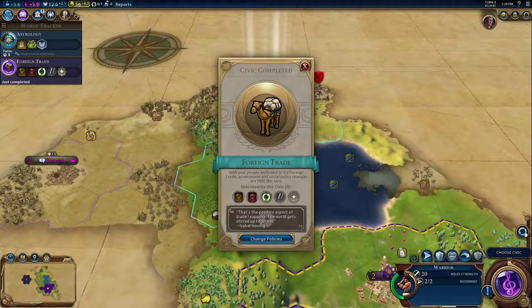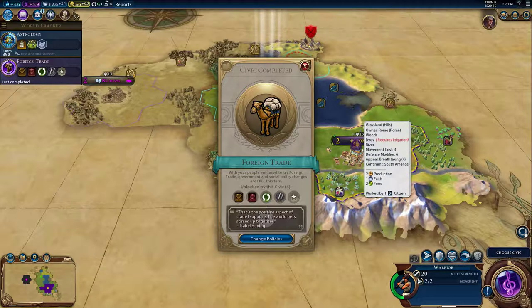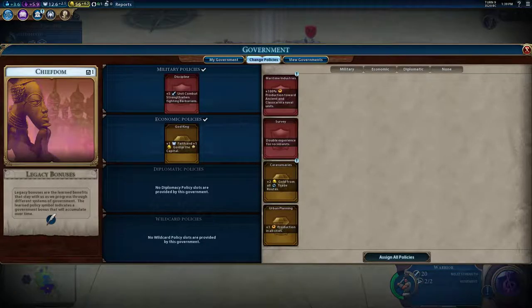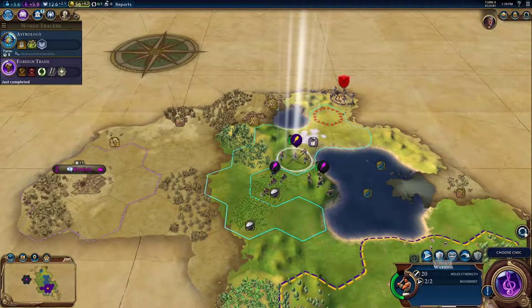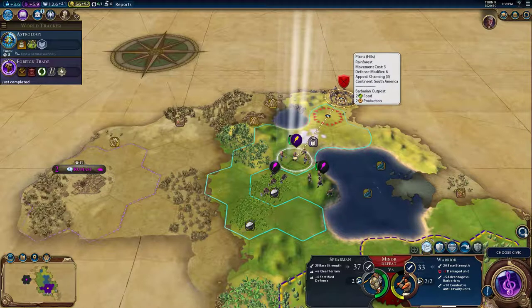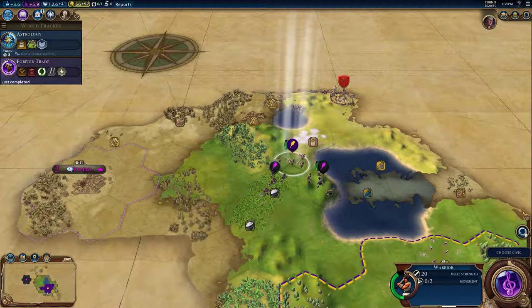I may destroy the dye here though — put a campus or holy site there. I don't want any of those. It's saying we'll have a defeat, so I'm not going to bother.